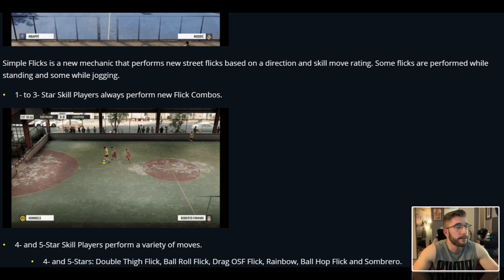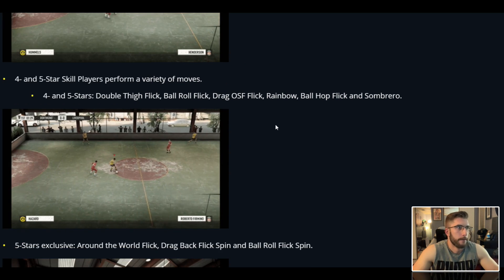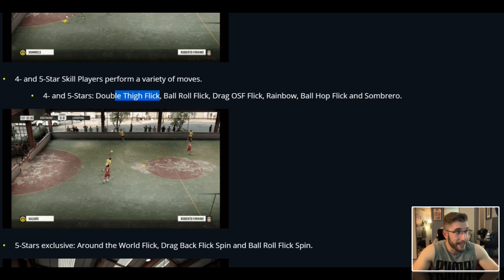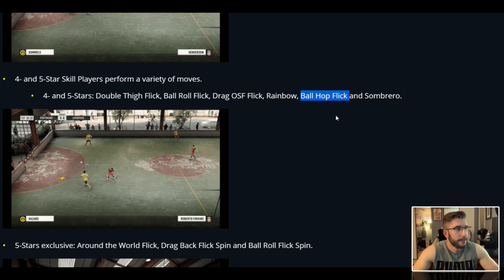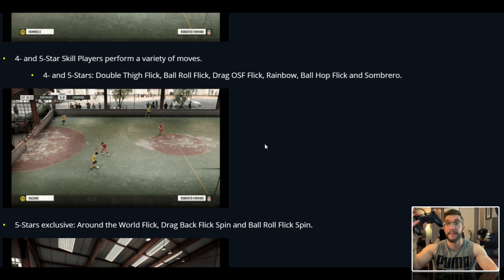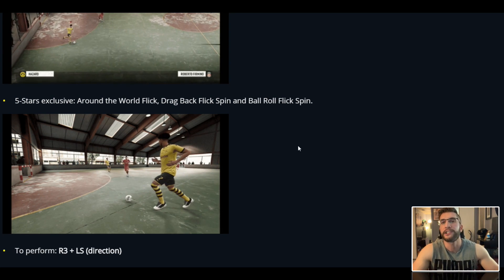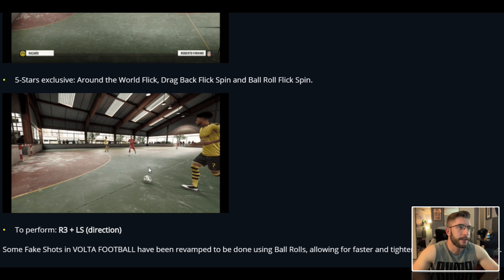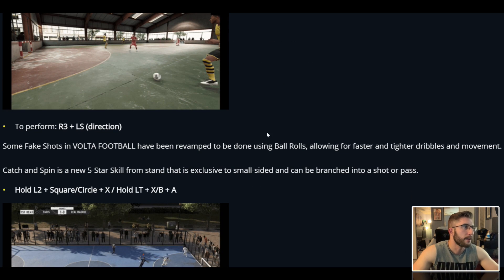Street skills — the new mechanics exclusive to Volta Football will allow players to perform skill moves more easily and accomplish unique moves. There's the buttons you need: you hold L2, R2, and then play around with the stick. Depending on how good your player is — if they're a four or five star — they'll be able to do better moves. One to three star skill players always perform new flick combos. Four and five star skill players perform a variety of moves: the double thigh flick, the ball roll flick, the drag OSF flick, the rainbow flick, and the ball hop flick and sombrero. This is nitpicking, but you can see the ball doesn't even touch his foot — it touches his knee. It's about that far off of it.